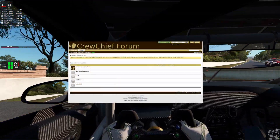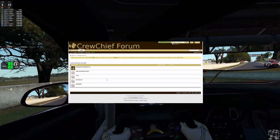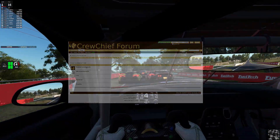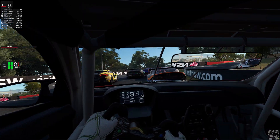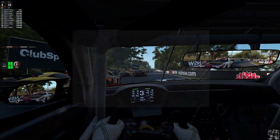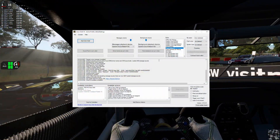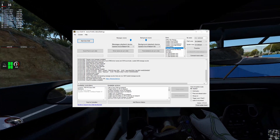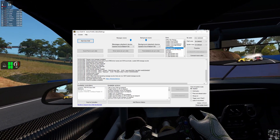It is a free download — I put the download in the description for you guys. All you got to do is click on the download button, install it, it will update and then you are ready to go. So as soon as it is all updated and ready to go and you have got it running, basically all you have to do is just up in this little box here in the top right corner, you choose your sim of choice.